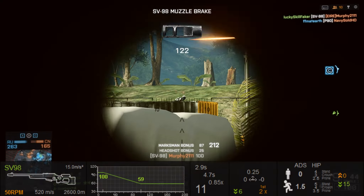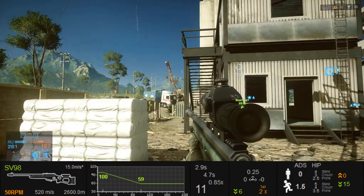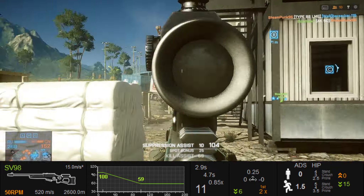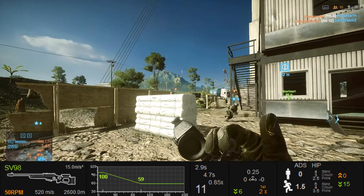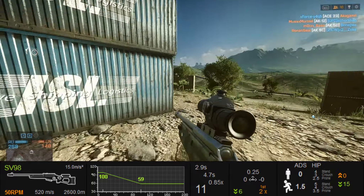Now to the stats. It has a rate of fire of 50 rounds per minute, which means it has a re-chamber time of 1.25 seconds. The bullet drop is quite high at 15 meters per second, so as soon as the bullet travels 1 second it will drop 15 meters. The muzzle velocity is basically the same as in Battlefield 3 — 520 meters per second — which means after 2,600 meters the bullet will disappear.